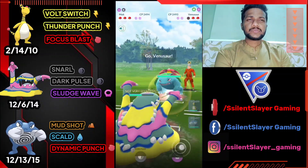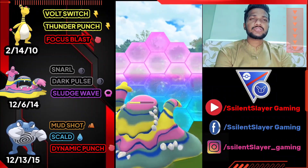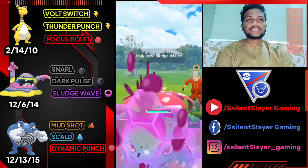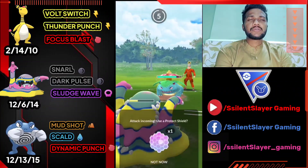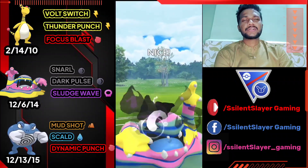Let's see what they bring next — Venusaur. Let's use Sludge Wave. I'm going to use both shields on Venusaur trying to bait their shields, because my other two Pokémon — Ampharos and Poliwrath — are not very effective against Venusaur. I hope they use both shields. Got another charge move — going to use my other shield. I hope they use both shields this time because I'm using Dark Pulse.